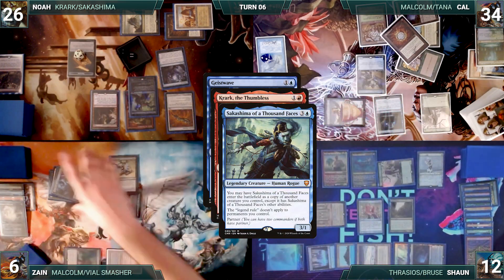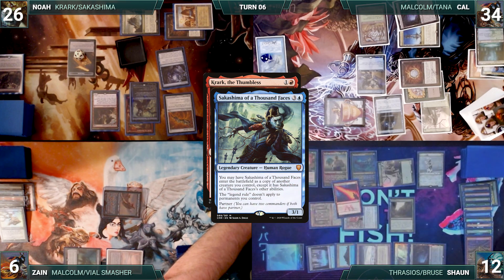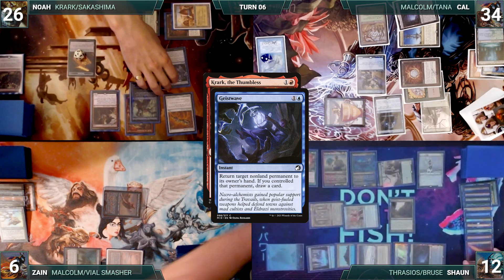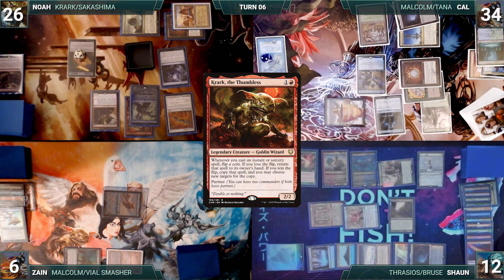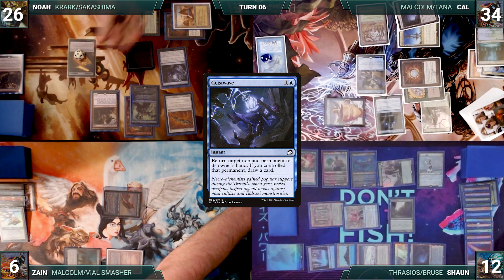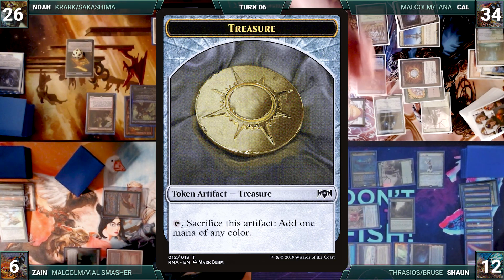With Geist Wave back on the stack, Sean casts Red Elemental Blast, targeting Geist Wave. Rhystic triggers, and Cal draws. Red Blast counters the original Geist Wave. Then Noah double flips for Krark, choosing Copy. Geist Wave is copied and targets Dockside. Dockside is bounced, and Noah draws. Sakashima double rolls, and Noah chooses Copy again. Then Geist Wave is copied; Noah bounces his Mox Diamond and then draws again. He recasts Dockside, paying for Rhystic. It enters, and he creates seven treasures.